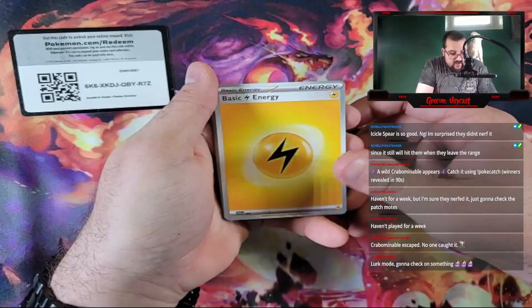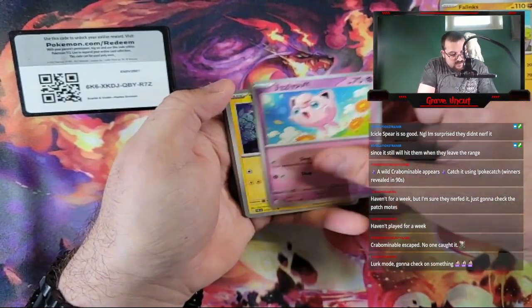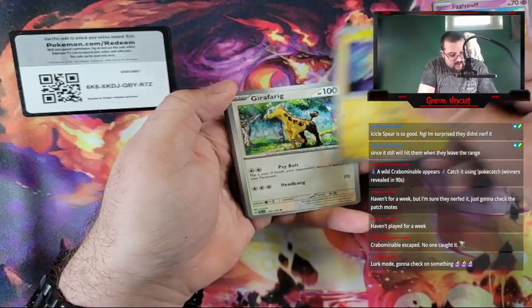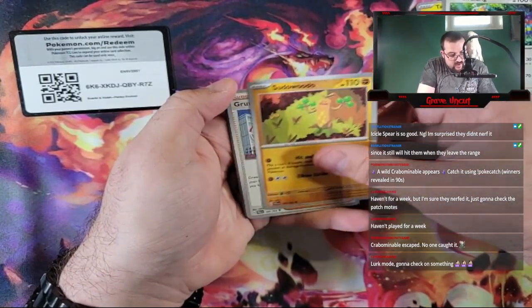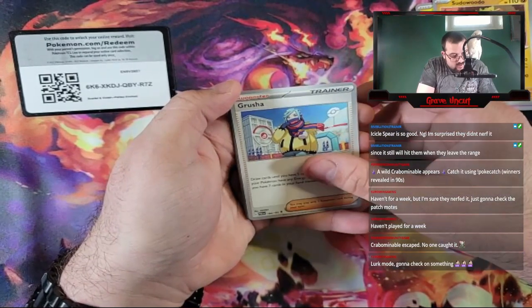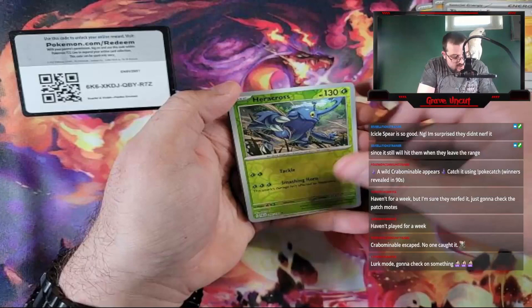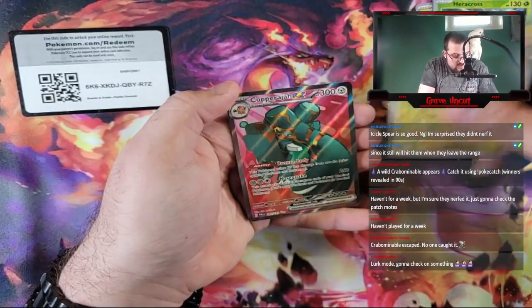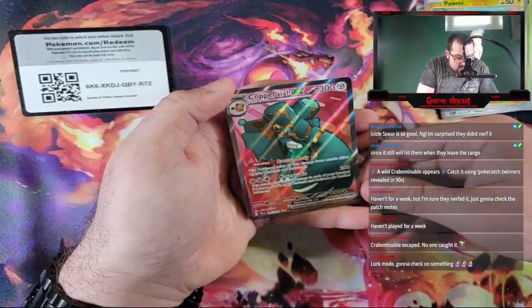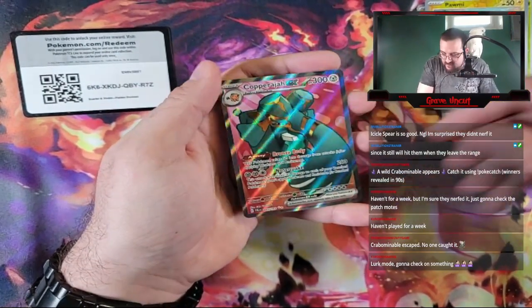Got Electric Energy. Phanpy. Jigglypuff. Tadbulb. Girafarig. Sudowoodo. Grusha. Therapeutic Energy. Perrserker Reverse. Pawme Reverse, followed by a Full Art Kappa Haja EX — another Secret Rare.